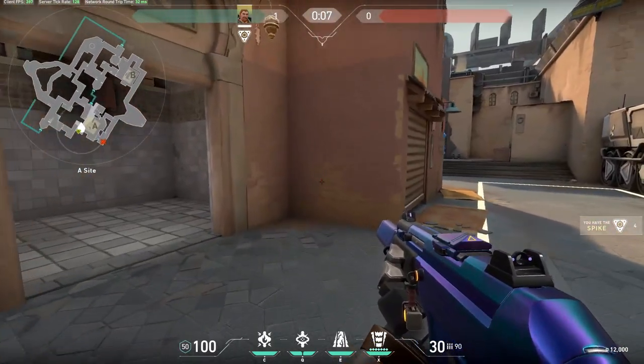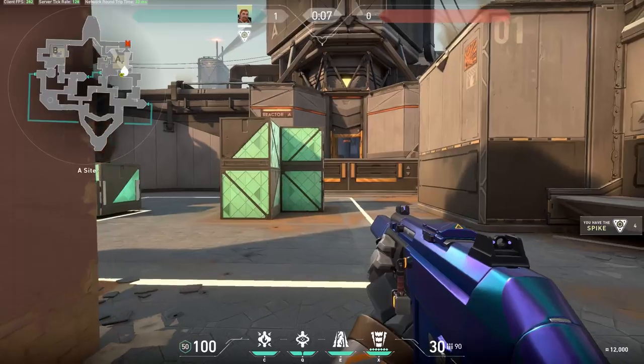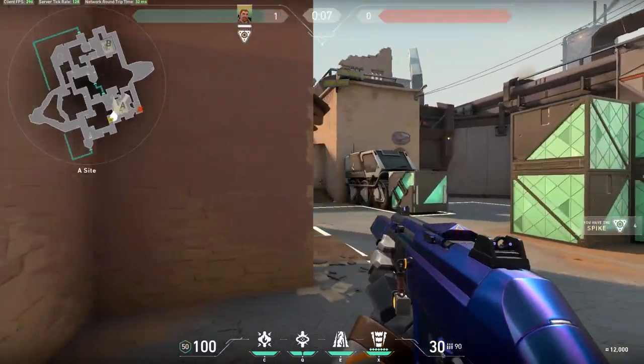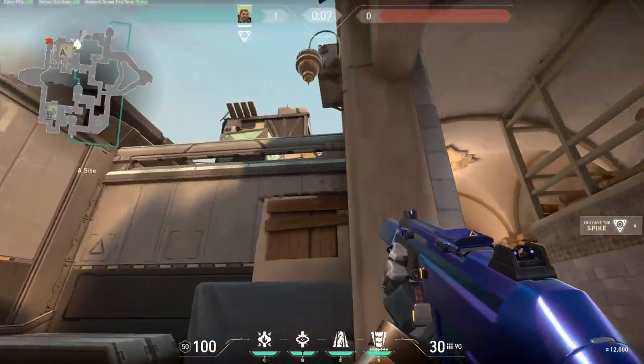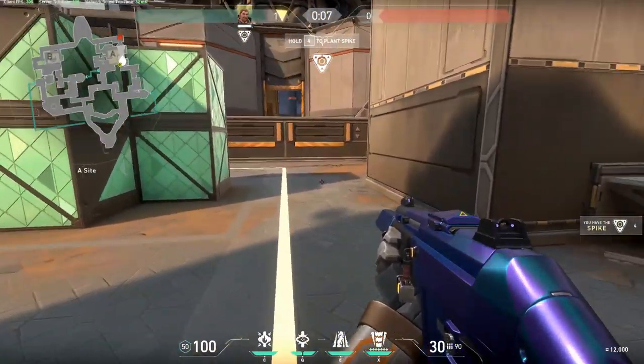Essentially what you want to do is have someone on your team block off the left side. So once you pop the flash you don't have to worry about the left side — you just come out worrying about the guy up in Heaven and anyone on site in front of you.